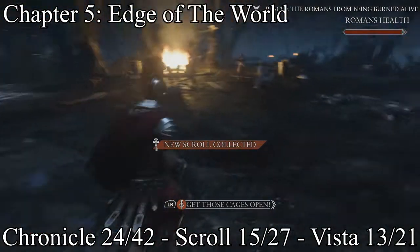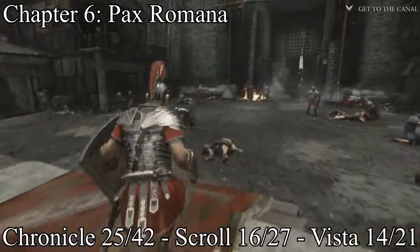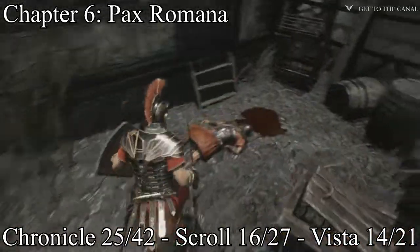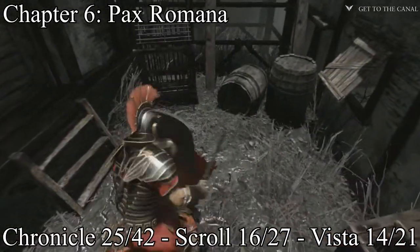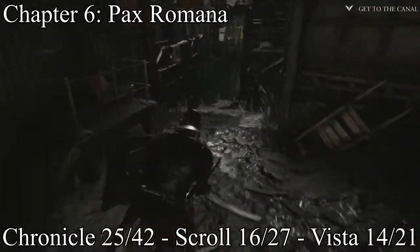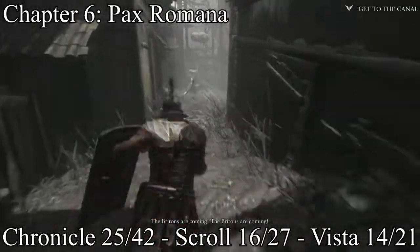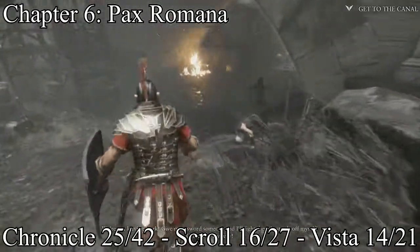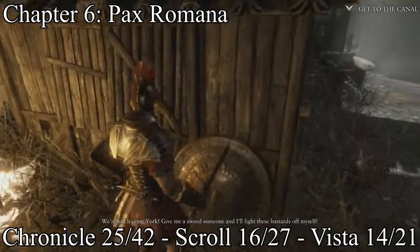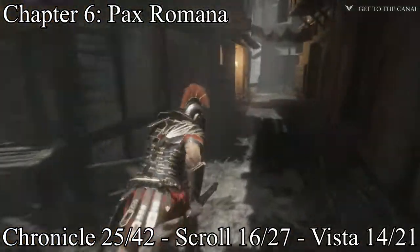It'll be a scroll right there. This is on chapter six, Pax Romana. Once you come down, take out everybody, and have a moment of rest after the fortress — you'll have a scroll right there behind the fence. Then keep following the path and by this fire pit you'll have your vista.